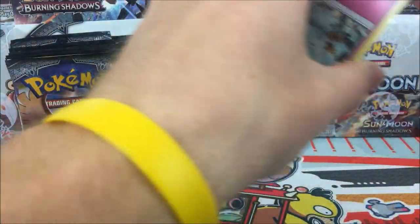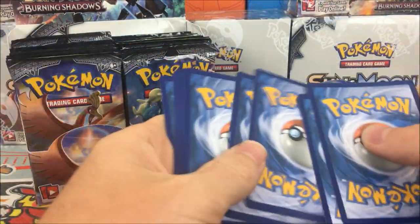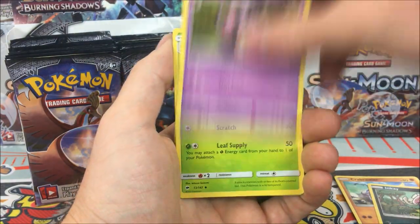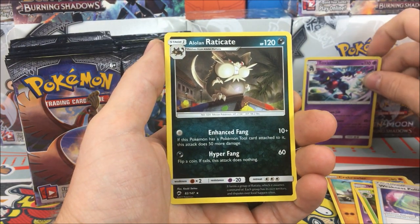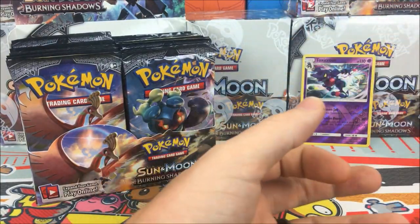Pack one: we have a Ralts, Tangela, Tynamo, Crabrawler, Inkay, Whirlipede, Sewaddle, Weakness Policy, Toxicroak reverse rare, and an Eradicate regular rare.